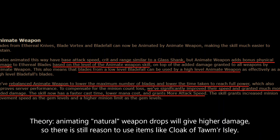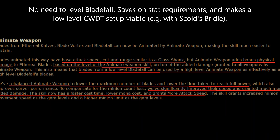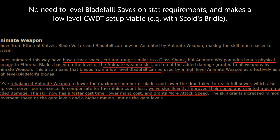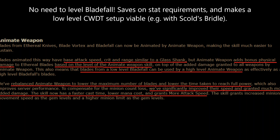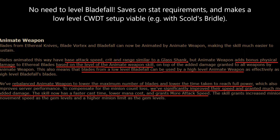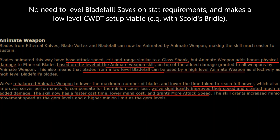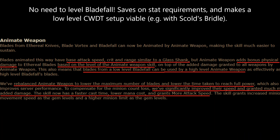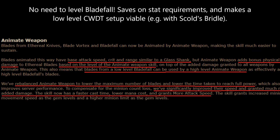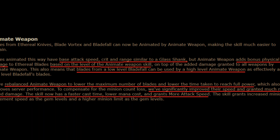Another thing worth noting is that blades from a low-level Blade Fall can be used by a high-level Animate Weapon. This is very nice — it means we can keep our Blade Fall low-level in order to not have a super-high DEX requirement, because it is a pure DEX skill on a build that is probably wanting to be mostly on the Intelligence and maybe a little bit of Strength side. It also means that if we wanted to have a low-level Blade Fall on a Cast When Damage Taken setup and use that to trigger our blades, we would have that build option available to us.